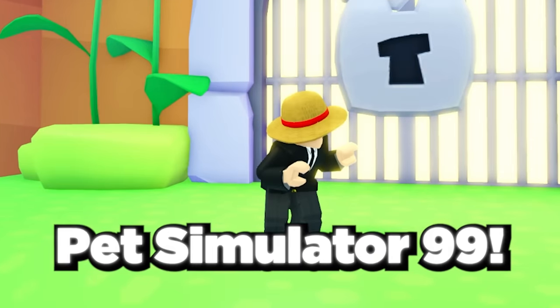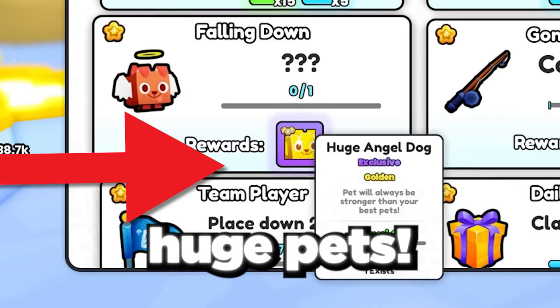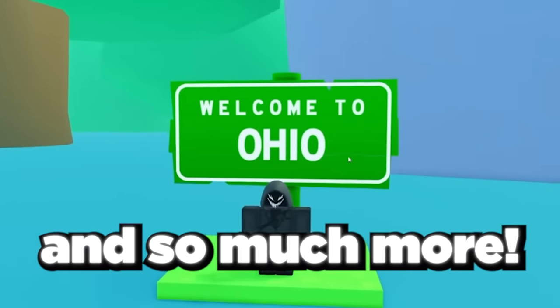Today I'm showing every hidden secret in Pet Simulator 99. These include secret areas that give you free huge pets, challenges that give you super overpowered items, mystery locations around the map, and so much more.